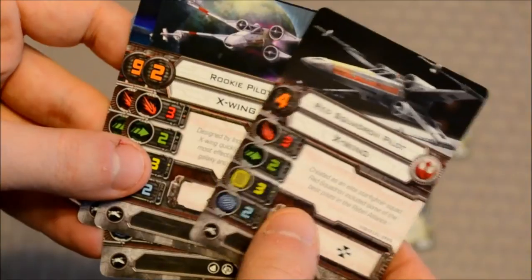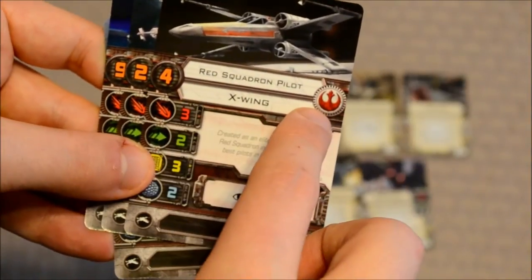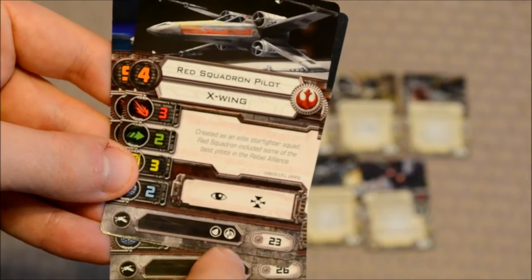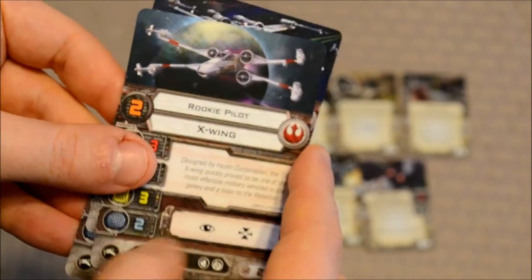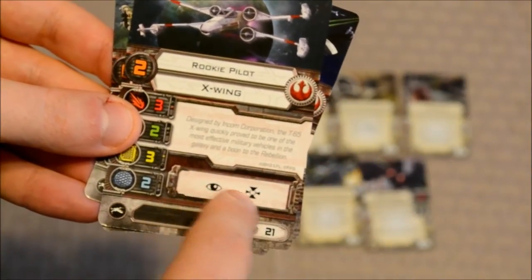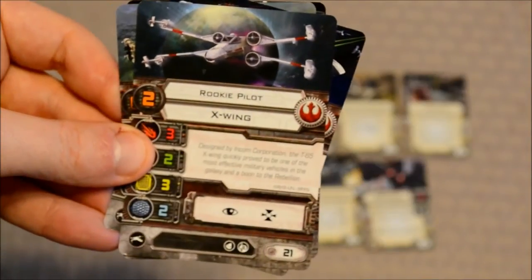As for the other two pilots, these are your no-named pilots. You've got your Red Squadron pilot with a pilot skill of four — same stats, focus and target lock, and two upgrade cards, worth 23 points. And you've got your Rookie pilot, the worst out of the four — pilot skill of two, no special ability, two upgrade cards, standard focus and target lock. He will set you back 21 points if you add him to your team.